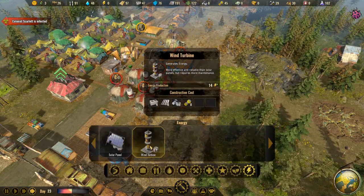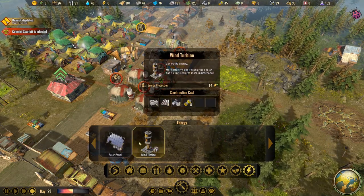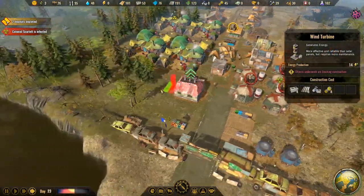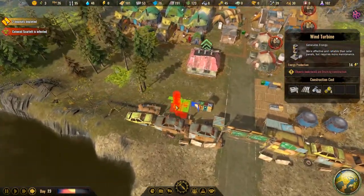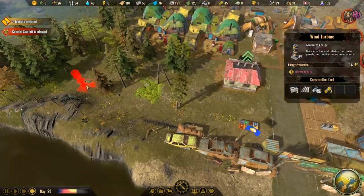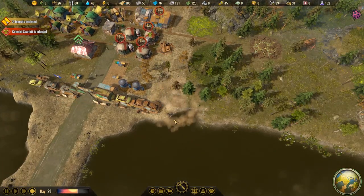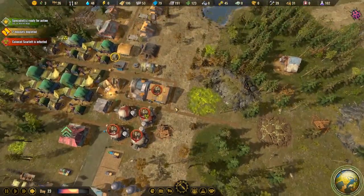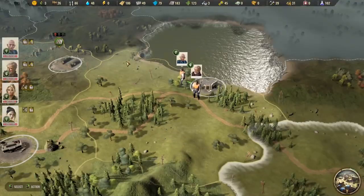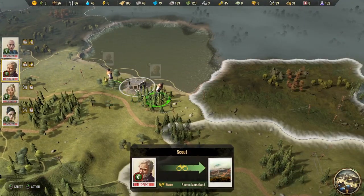We might be able to start some electrical production. We'll start with basic windmills, and then build the mechanic shop which needs electricity, and vice versa — we need parts to make power. Solar panels make a lot less power but don't require parts. Let's build our windmill by the river or the lake, and put the mechanics shop over here so we keep making more parts to make more power until we get enough upgrades for better power plants.